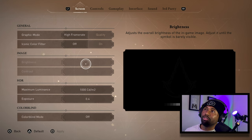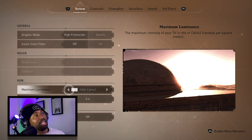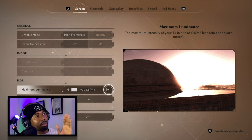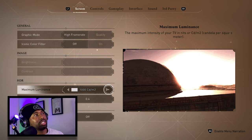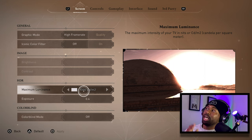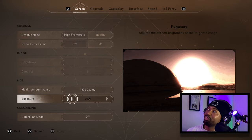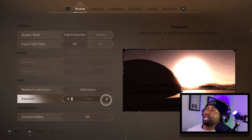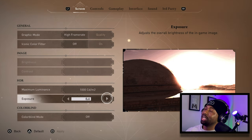Brightness and contrast are both locked at five. For HDR Maximum Luminance, it comes preset at 800 — but when I switched it to 800 the picture dimmed a little, so I put it at 1000. That's a good sweet spot where you can see all the shapes and details without the picture being oversaturated with too much light exposure. For Exposure, I put it at 0.4 — that's the sweet spot to get all those details without losing too much.